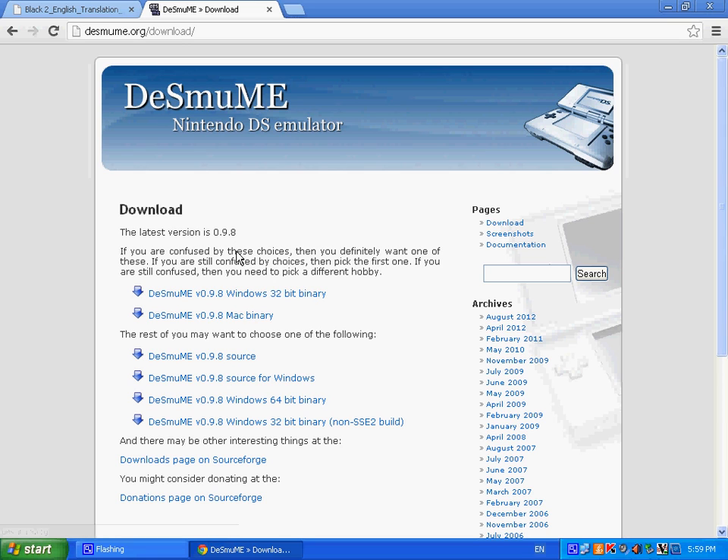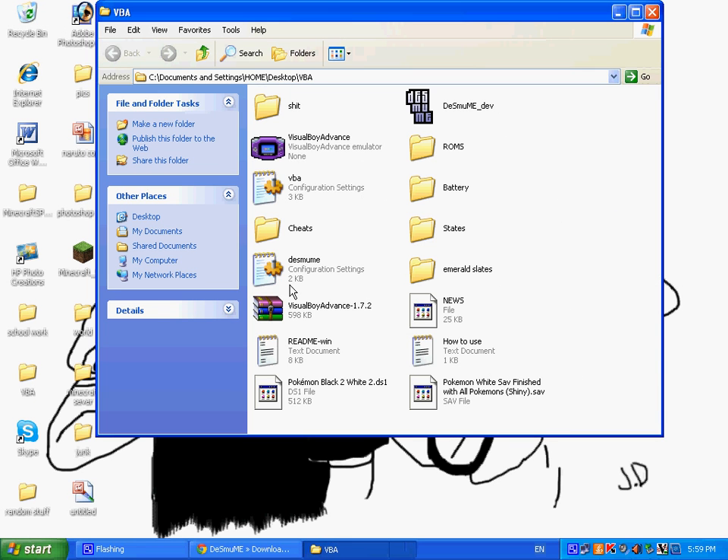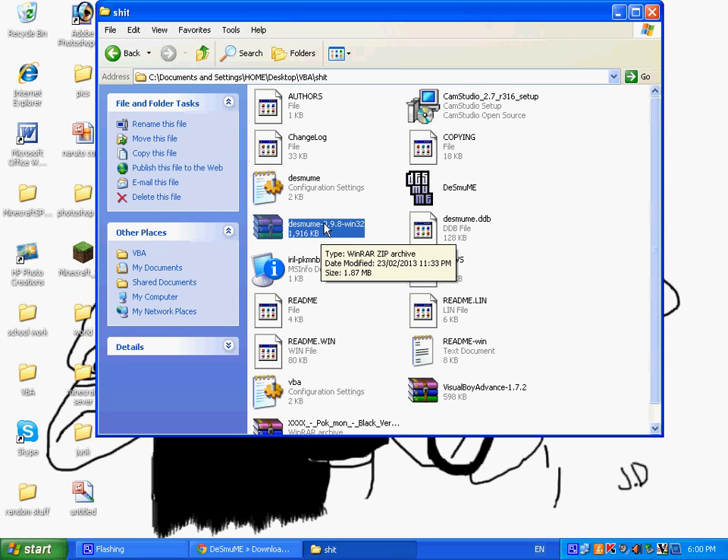And that's it, you basically just got it. Then you have to WinRAR it and unzip it — it depends what you're using, but you just have to WinRAR it. A link will be available for a free download in the description to do that as well.